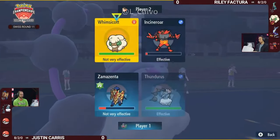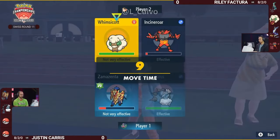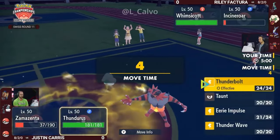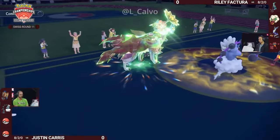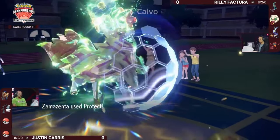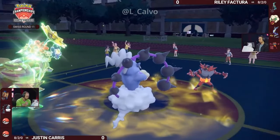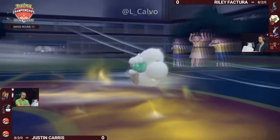The Incineroar is also worth calling out — it has a four-move set with the Assault Vest, so it has access to Flare Blitz, Fake Out, U-Turn, and Knock Off. Wondering if the U-Turn might be important here if you're trying to get super effective damage into the Zamazenta, but you're not going to be able to land it anyway because of that Protect.